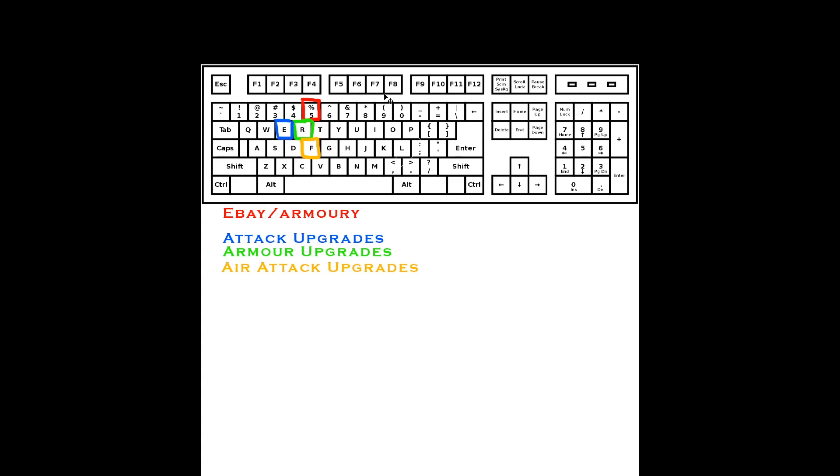My mouse setup is very different from most people's — I don't use Ctrl or Shift on my keyboard at all. I have both Ctrl and Shift bound to the side buttons of my Razer mouse. As long as you have a gaming mouse with two buttons on the left side, you can do this. It's way better for control grouping. The only downside is slight mouse accuracy loss when you have to hold a side button and click a unit, but you can just switch between mouse and keyboard for that.